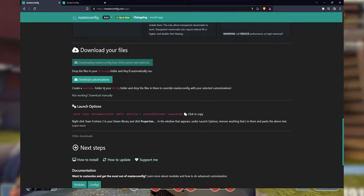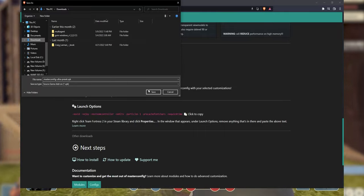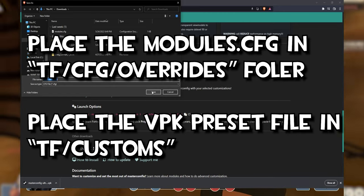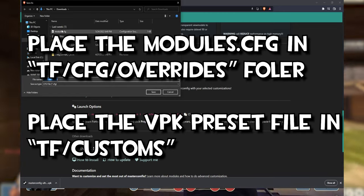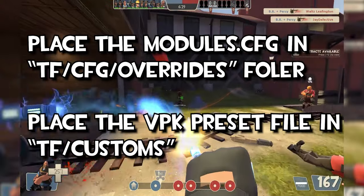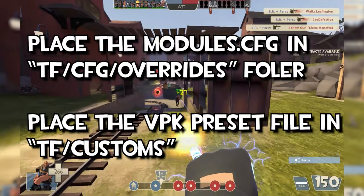Then you will need to download the modules.cfg file and place it in your tf/cfg directory inside a folder labeled 'overrides', which you can create if it's not there. This will apply all your customizations and it's much easier to change quickly rather than having to download the VPK over and over again.